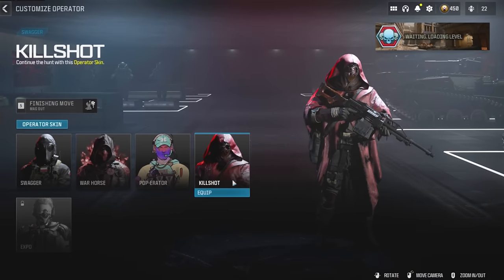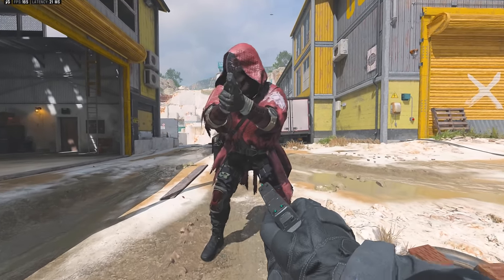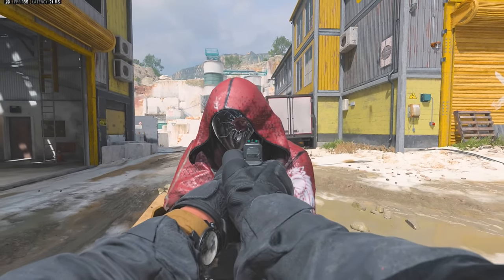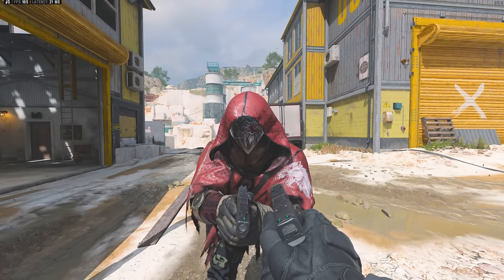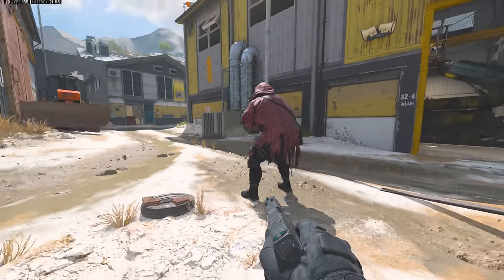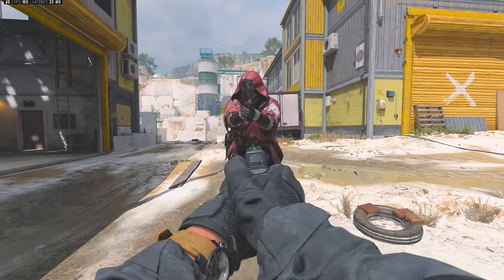Finally, for the main reward, we've got the Kill Shot operator skin for Swagger. It's got a red zombies theme to it — he's got a glass mask that's cracked with a hole in it, and you can actually see one of his eyes through that hole, which is probably the most interesting part about this skin. It's a pretty good looking skin. Is it the best skin in the game? No, but for a free event skin you can unlock in about 40 minutes, I think it's worth doing and a pretty decent reward.